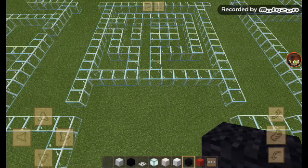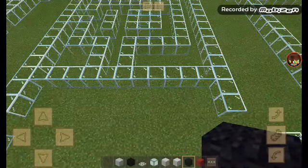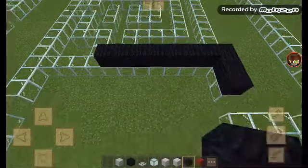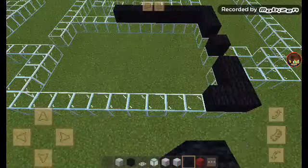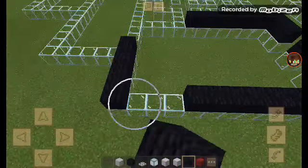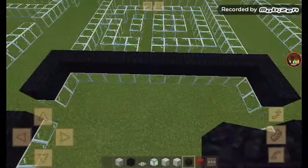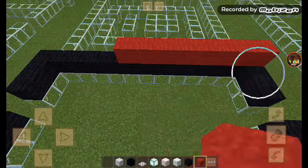First we're going to do the office, because the office is sometimes forgettable. So first you're going to make a one-line row of black wool. Sorry about that. And then after that we're going to get the red wool and make another layer.